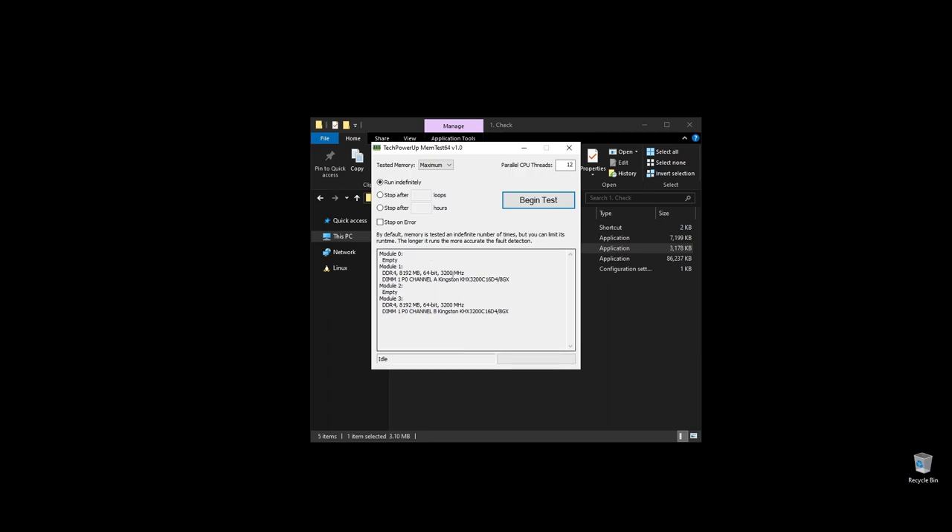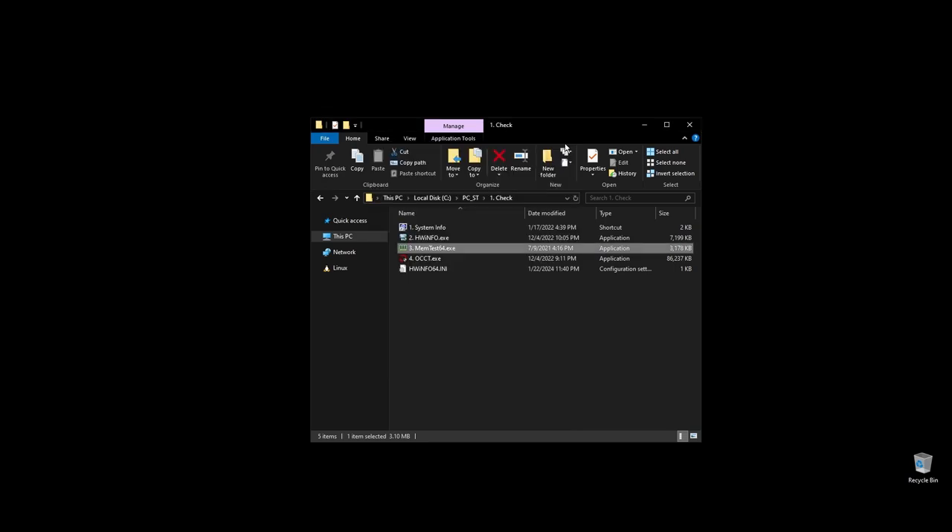Before doing anything, let's make a few important checks. First, check your RAM speed and see if it runs at its maximum speed. It's very important to be running on XMP, and if it doesn't, you are probably losing a lot of performance on Smite. If you don't know how to make your RAM run at full speed, no worries — I will show you exactly how to do it later when we optimize your BIOS settings.